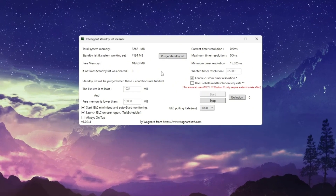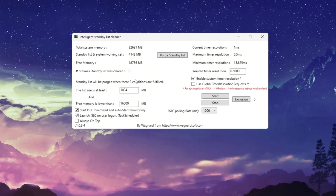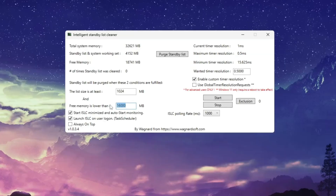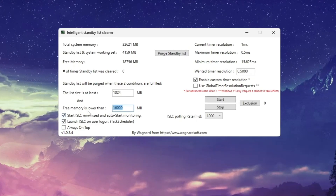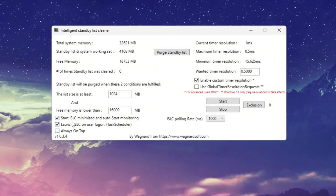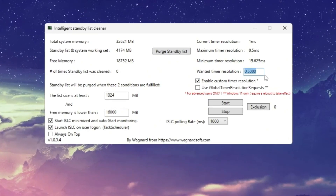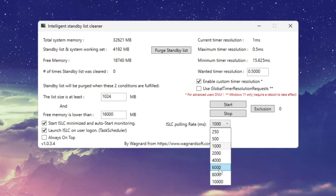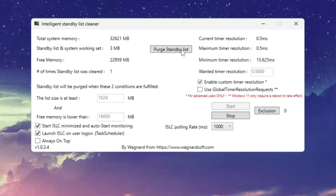To fix this, download ISLC — Intelligent Standby List Cleaner. Once you open it, check the top section where it shows your total system memory. If your PC has 32 GB of RAM, type 16,000 in the Free Memory Limit box; if you have 16 GB, type 8,000 instead. This tells ISLC when to automatically clear unused memory before your system gets overloaded. Check the boxes for Start ISLC Minimized and Launch ISLC on User Logon so the tool always runs quietly in the background. On the right side, check Enable Custom Timer Resolution and set it to 0.50. Set the polling rate to 1,000 for most PCs, or 10,000 if your system is very low-end. When you're done, click Stop, then Start, and hit Purge Standby List. You'll instantly free up memory that was just sitting there doing nothing.